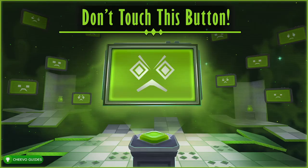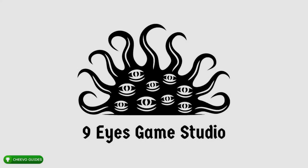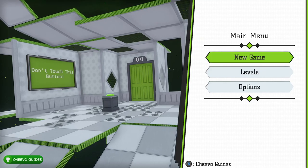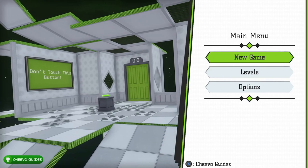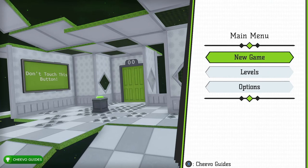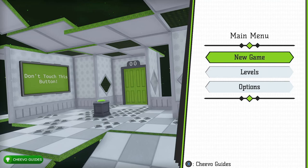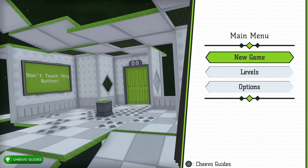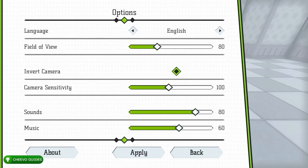What's up guys, this is back here again with another achievement guide. Today we're going to be focusing on Don't Touch This Button. This game is published by Ratalaka Games and developed by Nine Eyes Game Studio. It's an easy 25 to 35 minute completion or platinum trophy, and on top of that it's only $4.99. The game is basically 60 levels and the achievements or trophies require us to complete the full game.